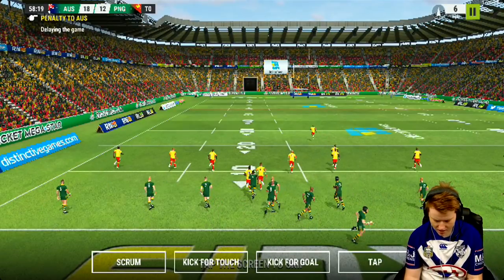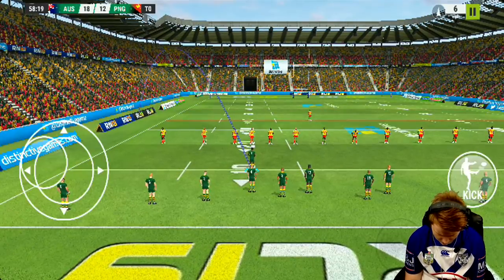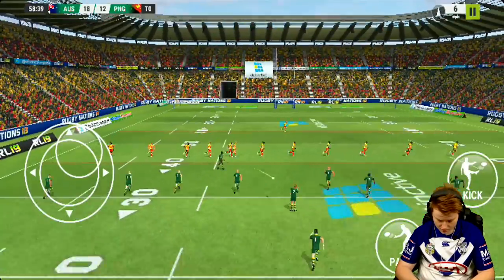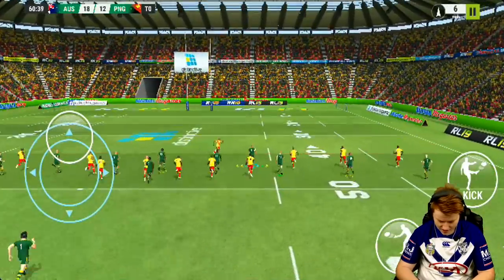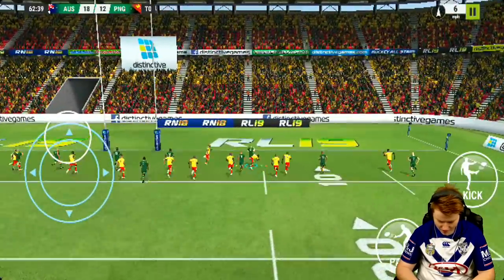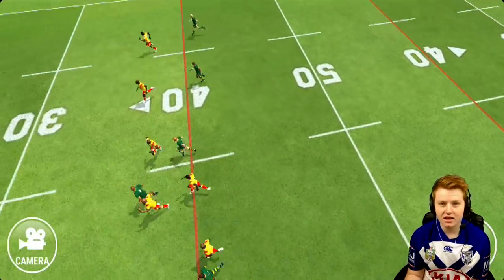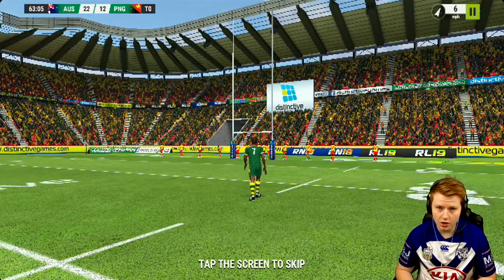They delayed the game — penalty to us. Let's kick for touch. It gave me the option to kick for goal from like 99 meters out! Boom, that's a good touch finder, brilliant touch finder. I don't know who that's supposed to be — don't even know if there's any licensed players — but whatever, let's say that's Thurston. Go son, go son, through the gap, go son! Draw and pass — here we go, we're gonna score a try! It dives automatically. Felise Kapusi scores for us! What a banger of a try, straight through the gap. I've been playing this game for five minutes, it's about as enjoyable as Rugby League Live already.